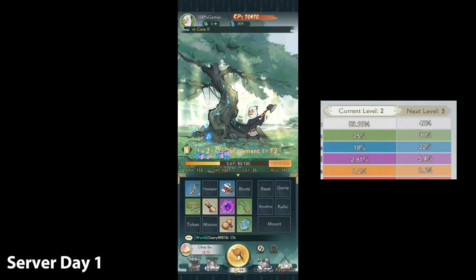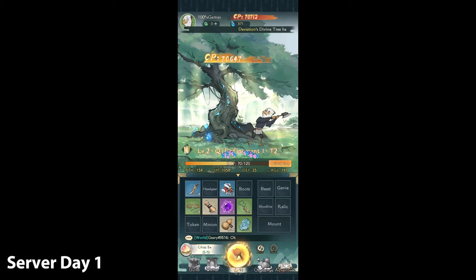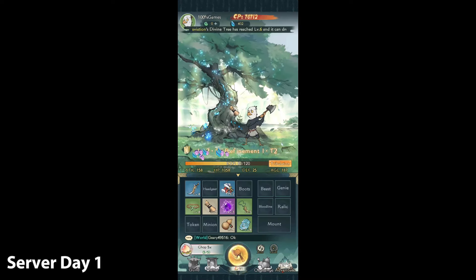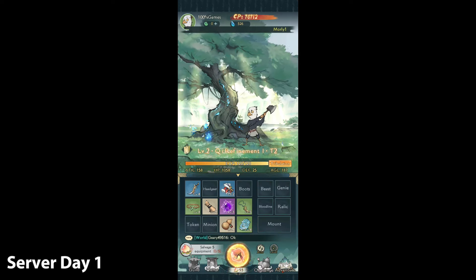As you can see, we get a lot more blue items immediately after upgrading. We've also completed the quest of chopping five times. We're now level three, and now we need to salvage five pieces of equipment — so let's go ahead and complete that challenge.